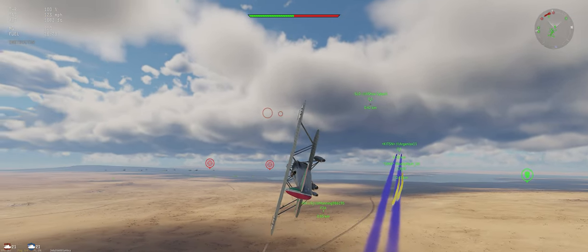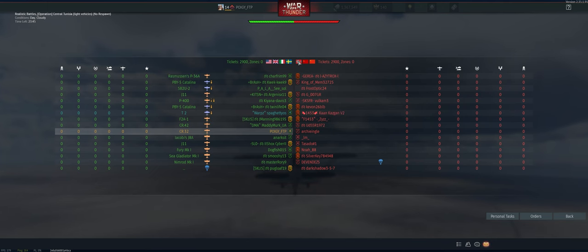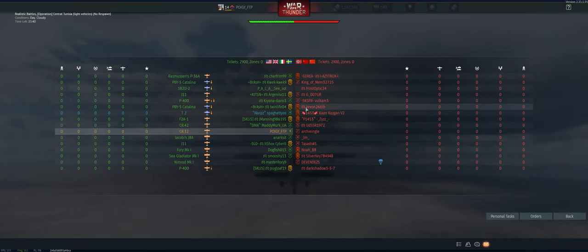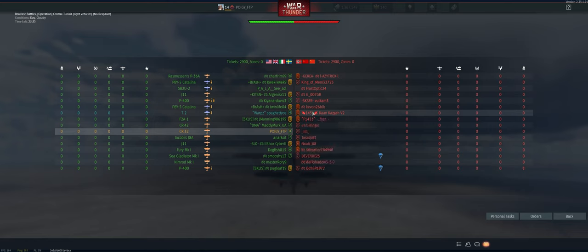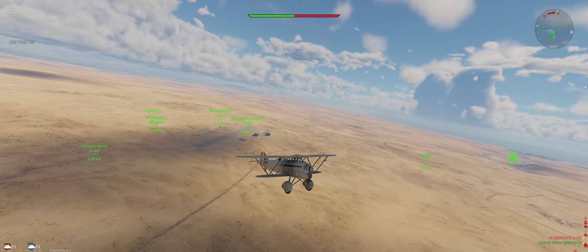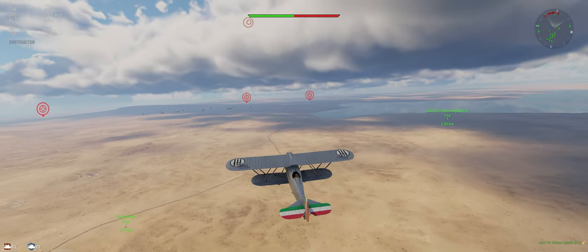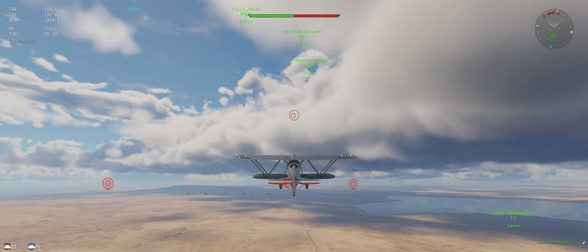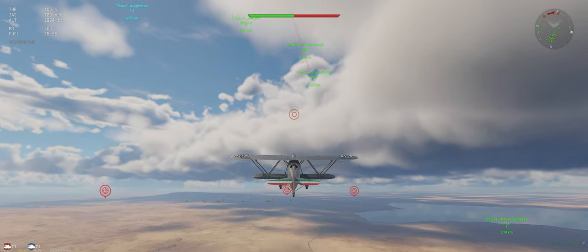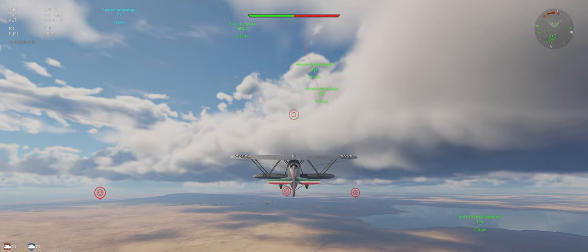We're going to take a left-hand turn over towards the right side of their ground units. Let's see what we're up against — full teams. Germany, USSR, and China. We've got three teams of two working together. These are squad guys; they're probably going to be the most dangerous. They're on microphones and able to support each other. It's hard to do a 1v2 fight.